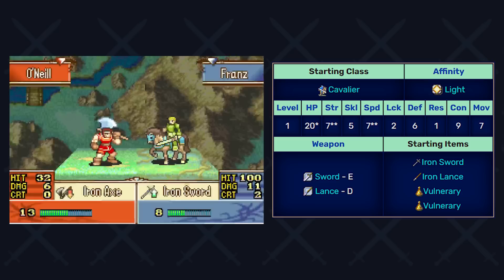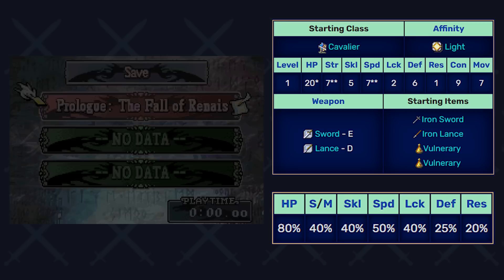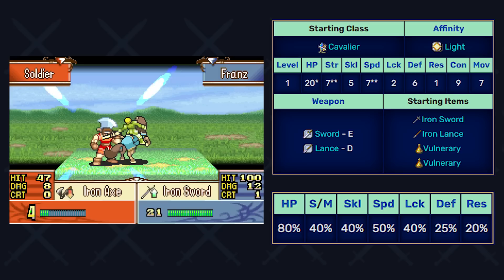His speed won't make him double right away, but he'll be able to do so after a few levels. When you look at the growth rates, this narrative is pretty much maintained. Franz has no horrible stat, but he doesn't have anything fantastic per se. It's all kind of average or a little above average. Even in his speed growths, where he quote-unquote excels, there's still like 10 other characters in the game that have superior speed growths to him.